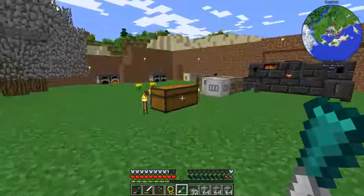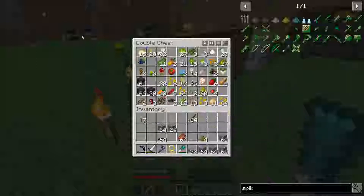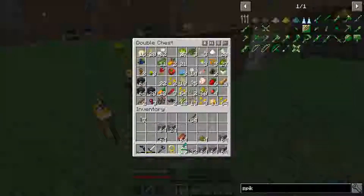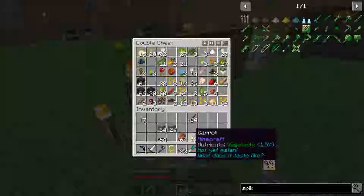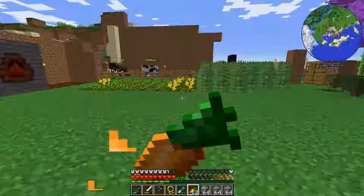Now we need some food. I found like 30 gold in one of my hoppers over here — actually this hopper over here, I don't know why it was there. Let's see, some bell pepper. I think I've eaten bell peppers before. Is there anything I'm not eating yet? Let's try that.